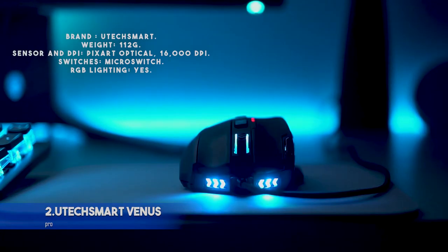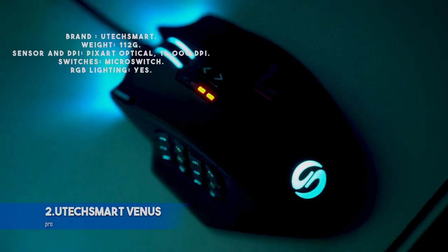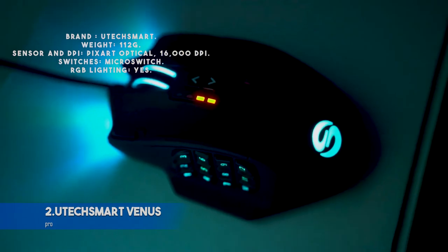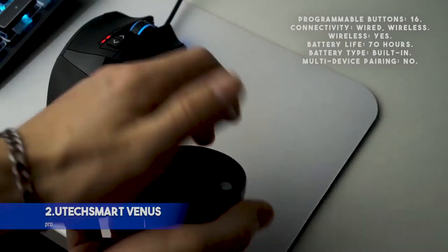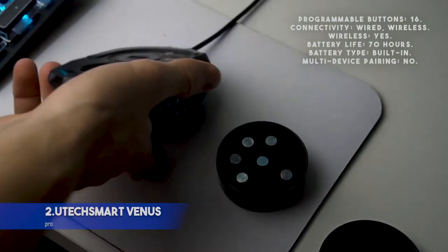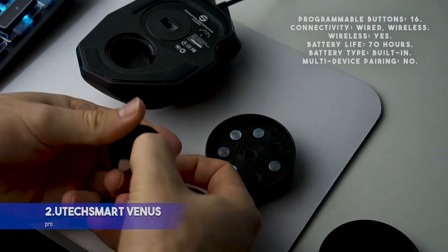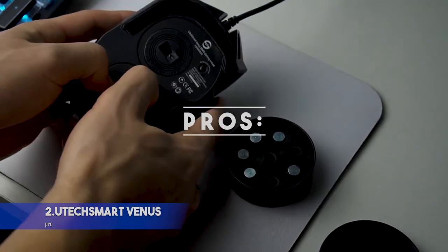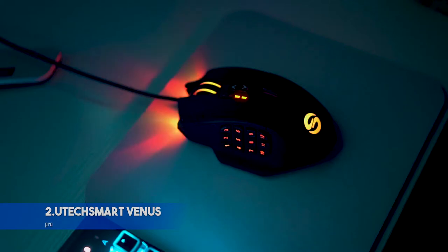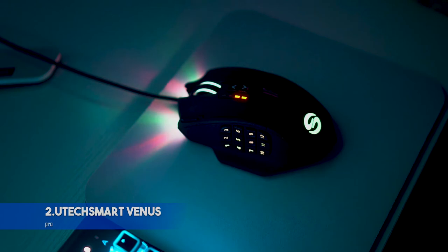Specifications — Brand: UtecSmart. Weight: 112 grams. Sensor and DPI: PixArt Optical, 16,000 DPI. Switches: Micro switch. RGB lighting: Yes. Programmable buttons: 16. Connectivity: Wired and Wireless. Wireless: Yes. Battery life: 70 hours. Battery type: Built-in. Multi-device pairing: No. Pros: Four programmable RGB lighting modes. Lasts up to 70 hours on a single charge. Comes with a lifetime warranty.